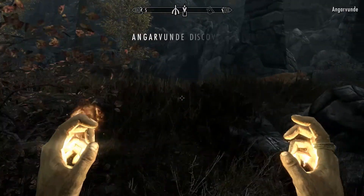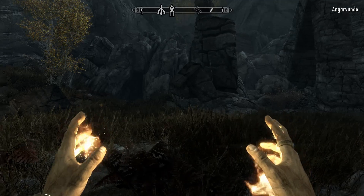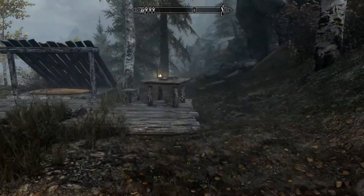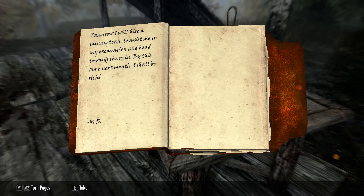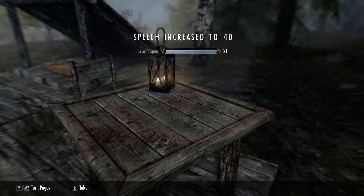Looks like there's some nice bit of ruins here. It's got a little opening there. Let's have a look at what we find here first. Thistle. Notes: Whispers of this ancient temple have been few and far between, and most real knowledge seems similar to Angerwunde itself — buried and forgotten. Yet every story or legend I heard seems to speak of immense riches. Speech has increased — good.